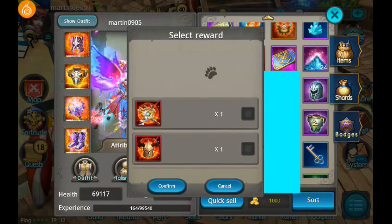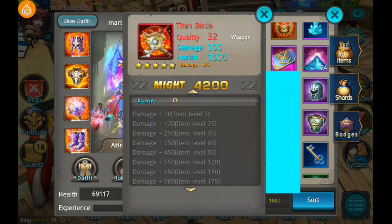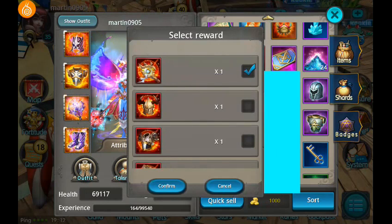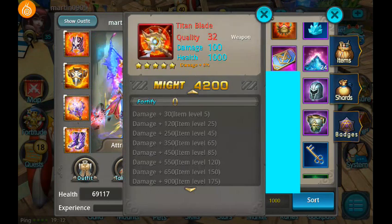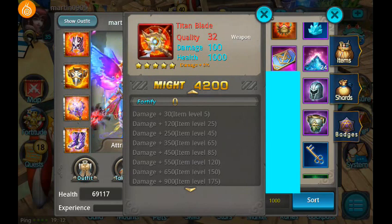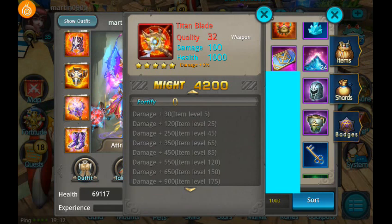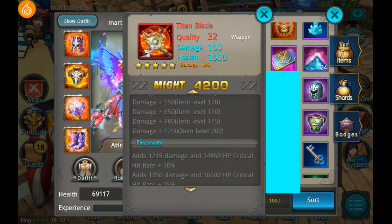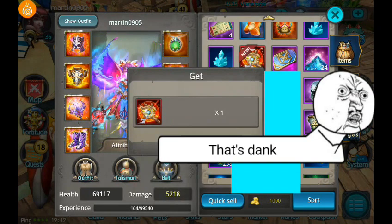I'm just gonna go with the sword — the sword feels like the best option. Is it called a sword? Titan Blade — yeah, Titan Blade. Alright, I'm gonna confirm that. That is my reward: Titan Blade, quality 32, weapon damage 100, health 1000, damage plus 8%, might 4200. This will increase my might by a lot. It's pretty good, it has everything you need. We're gonna equip it now.